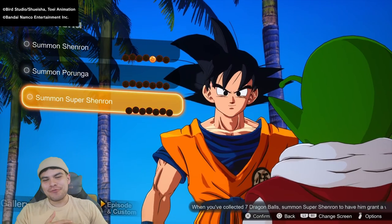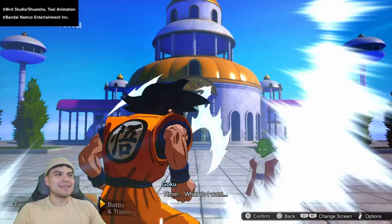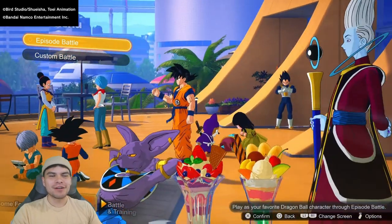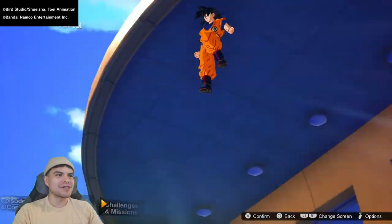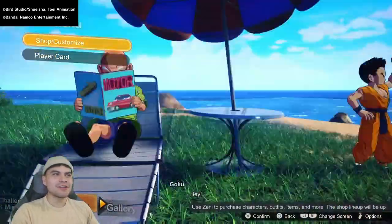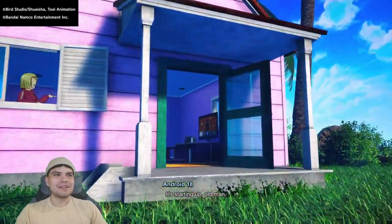Best thing to do as soon as you start the game is go to the shop — just go straight to the shop. Let's go ahead and fly to the shop, let's go visit Master Roshi real quick. We see Krillin, Master Roshi, Android 18 — shop. Let's go ahead and go to the shop.